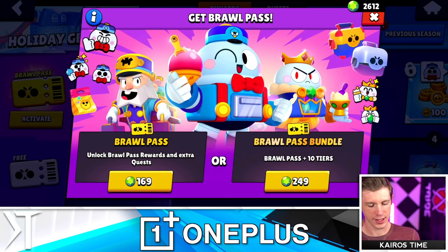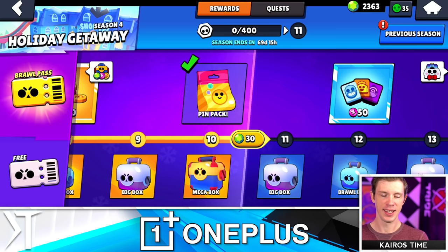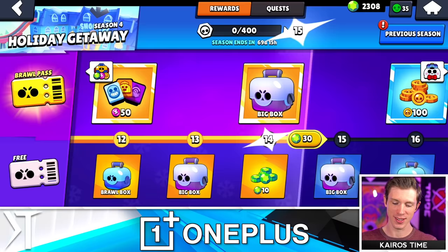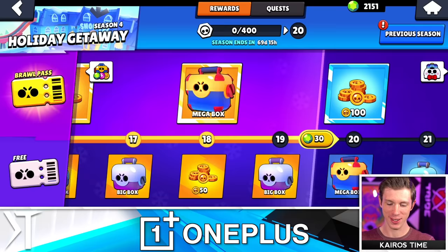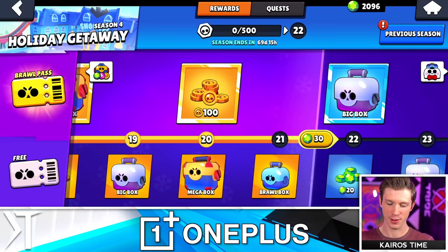It gives you the ability to look into the future, probably. Step two: activate the brawl pass — and because I have to get to tier 30, we're going to brawl pass plus 10 tiers. Step three: can't believe I'm doing this, but we are gemming to tier 30. This is the most irresponsible way for you guys to spend gems. Do not do this unless you're making a video where it counts as a business expense.